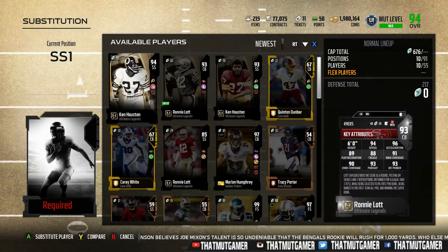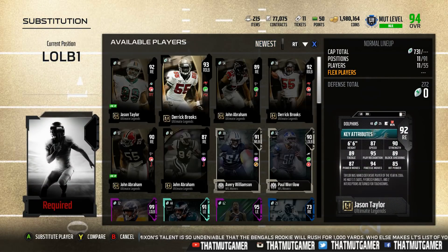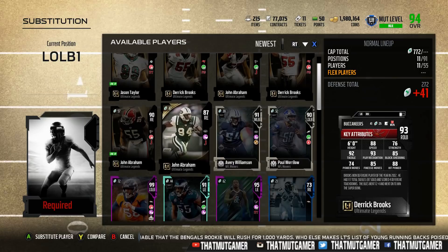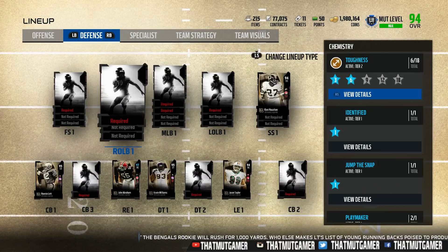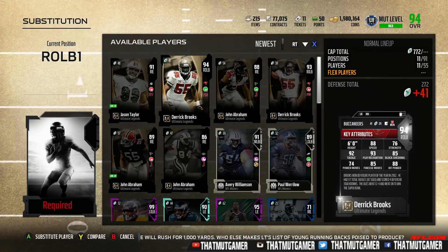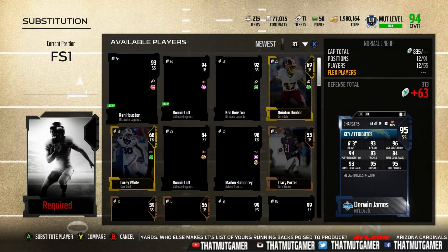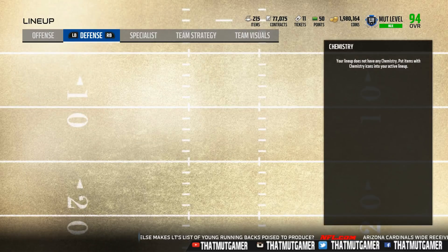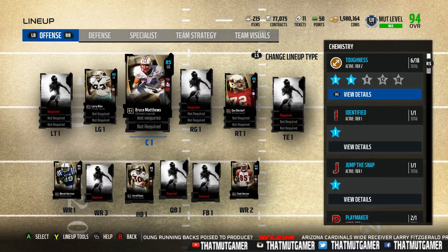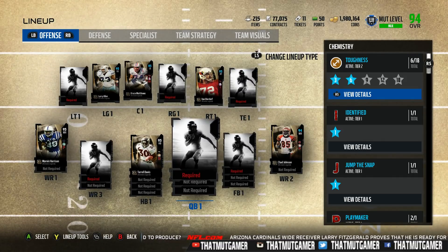We got Ken Houston — that's it. Then we got Derek Brooks at left outside linebacker. I'm trying to see if we can finesse the system in any kind of way. No, you can't use multiple players even if there are different cards — you can't use the same player twice. We got our linebacker there. Did we get any free safety? We got Ken Houston twice. So I think that's the best team we can create — looks like twelve players, but we pulled John Abraham twice, so that would be the best team just of ultimate legends we could pull.